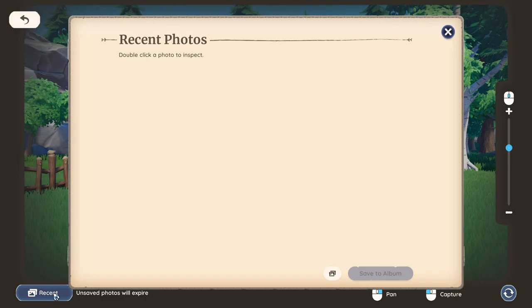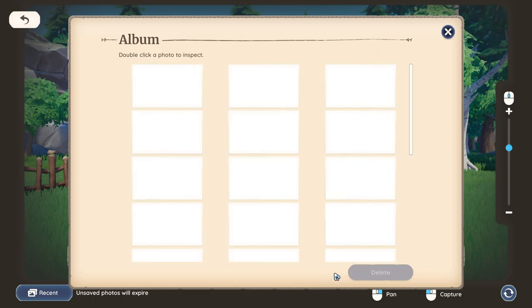Then you want to make sure you come down to Recent after taking your pictures to save your photos. Make sure you select every photo that you want to save and press Save to Device, because otherwise you will lose your photos and you don't want that.